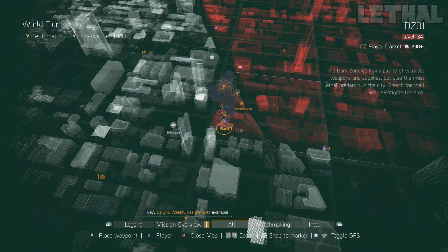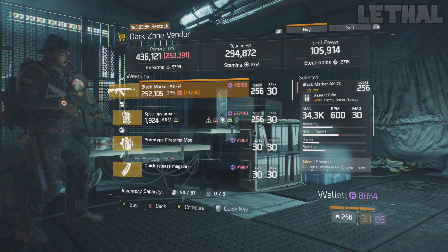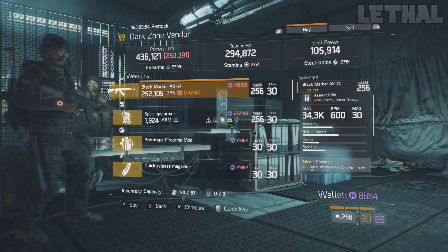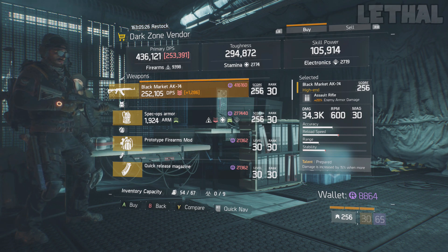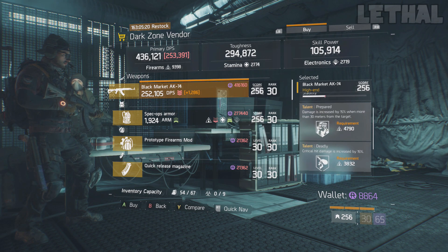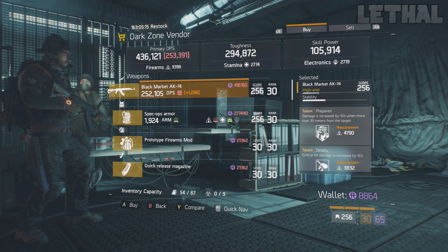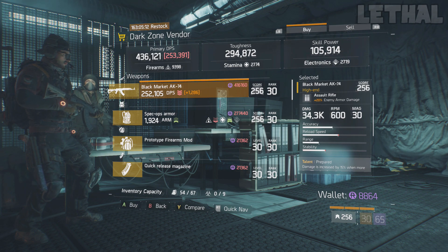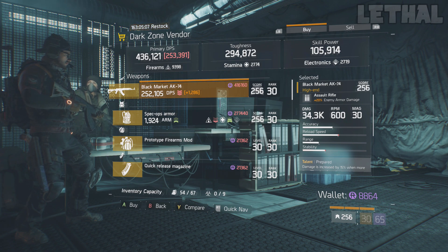The next vendor is located at the West 31st Street checkpoint, and this guy is selling another really, really good AK. I know there are so many places you can buy an AK right now, but this one is definitely worth picking up. The base damage is really high, enemy armor damage is pretty good, and it comes with Prepared, Deadly, and Unforgiving — so it's pretty much a god roll off the bat. If you want other talents, reroll Prepared and get something like Competent, Brutal, or even Responsive, and this will be one of the best AKs you'll have. This is definitely a weapon I'm going to pick up once I get enough credits.